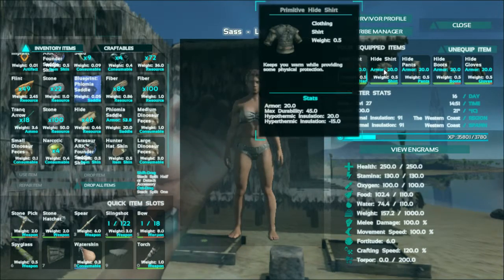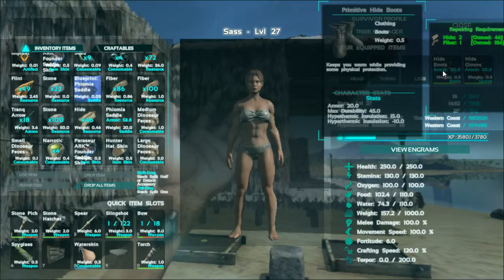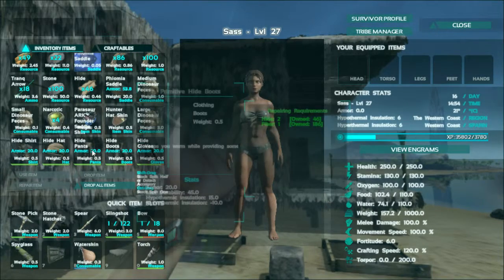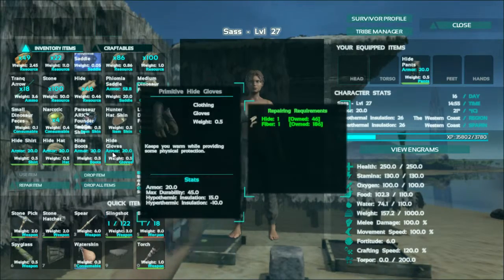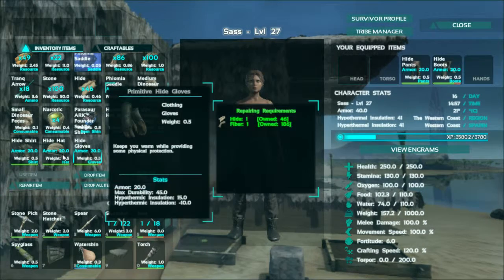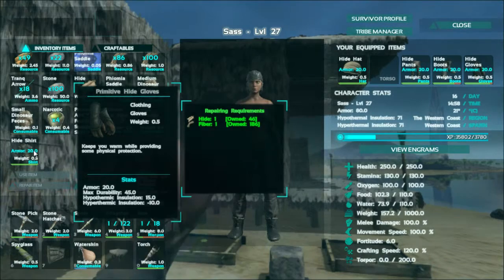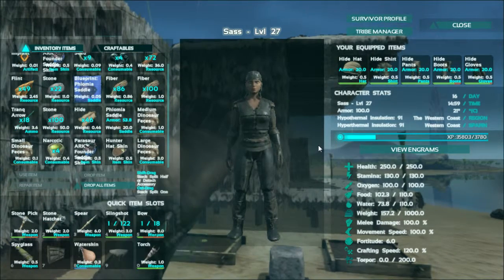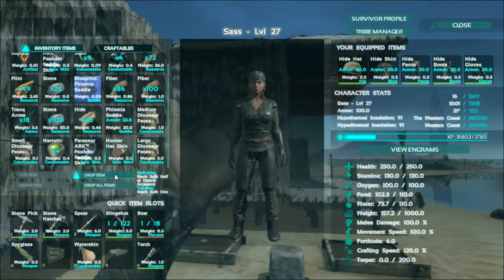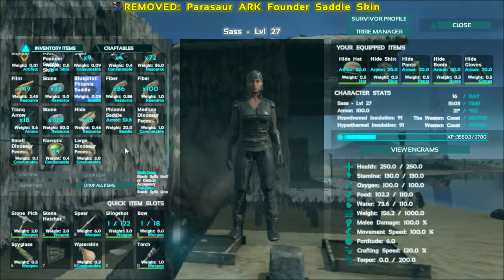So there's a bug with the armor. I am level 27 now, and there is a bug where every time you load back in, the armor disappears and you just have to re-equip it — just like in 7 Days to Die. And so that's what we look like now. It's pretty cool. We're like a battle-hardened dino tamer, and you'll see what I mean when I say dino tamer.